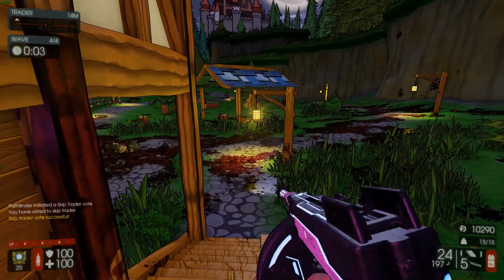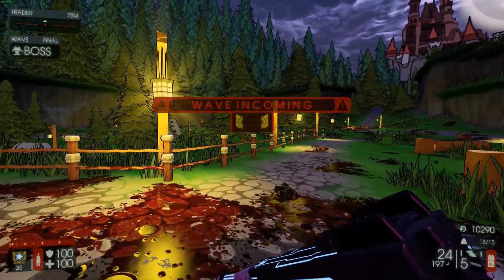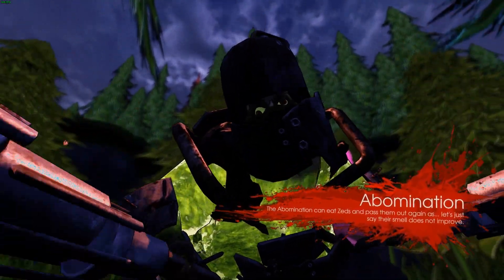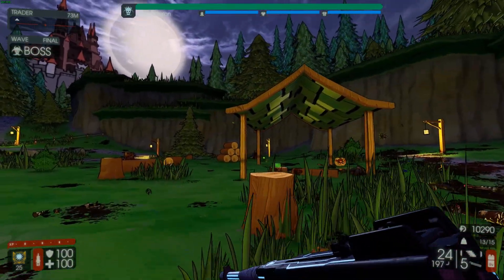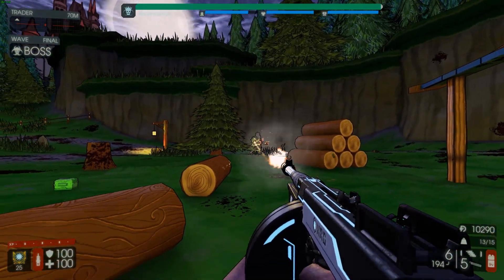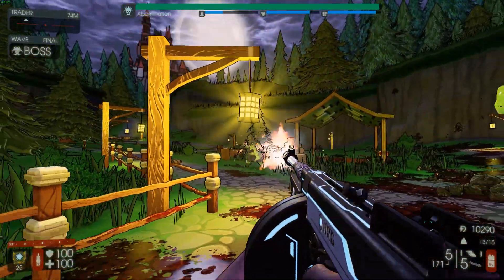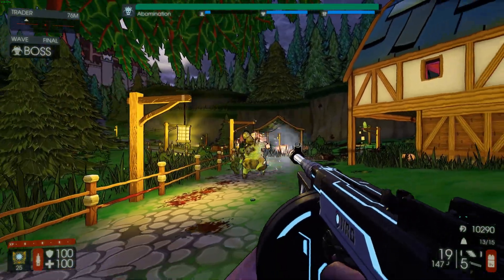Well then, time for the boss. Let's see what the Tommy Boom is gonna do. I'm just hoping for an Abomination, King Fleshbound, or Patriarch. I just don't want to fight the Patriarch. Okay, this is gonna be easy because I can just shoot him from a mile away. It's not even doing much damage to him. I should probably hatch on him more consistently here. He's gaining — and I need to reload for a very long time.